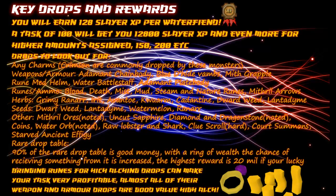Coins, water orbs — water orbs are pretty good money and they are noted as well. Raw lobsters and sharks — use the Bunyip method here if you wish. Clue scrolls (hard), court summons, and starved ancient effigies are also among their drops.